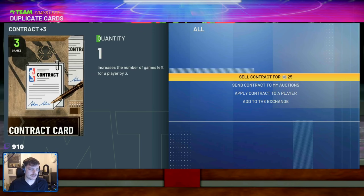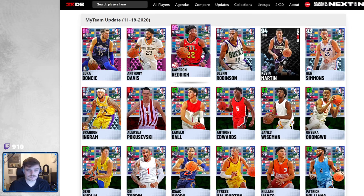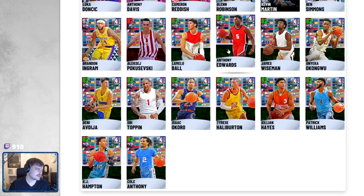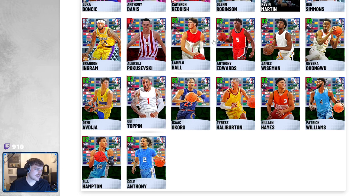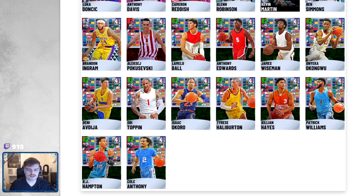So that is the video — whether these guys are worth it or not. Overall, if you want to get Cam Reddish, they're all worth it since Cam Reddish is a demon. Of these cards the only ones you might actually use in-game are James Wiseman for his quick first step and length, Deni Avdija isn't half bad, Obi Toppin fully upgraded is okay, and Edwards is okay fully upgraded. Maybe Killian Hayes too — the rest I probably wouldn't use. Anyway, that is the video. Thank you guys for watching — please like, comment, and subscribe.